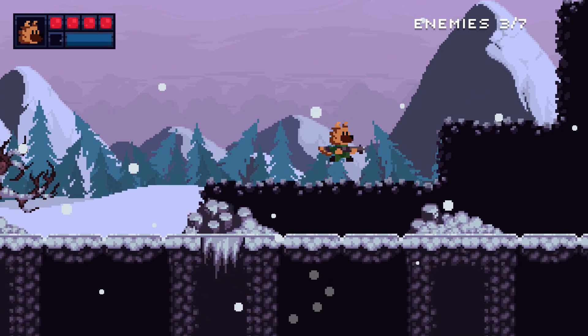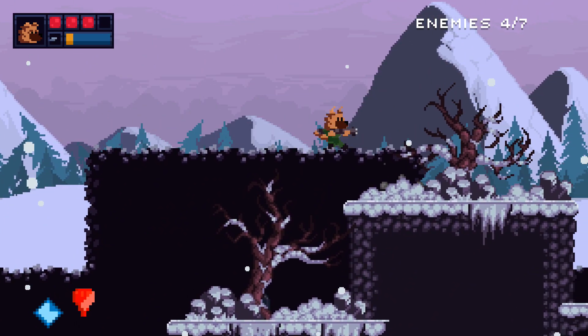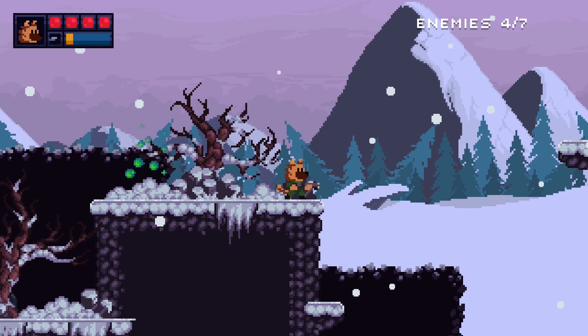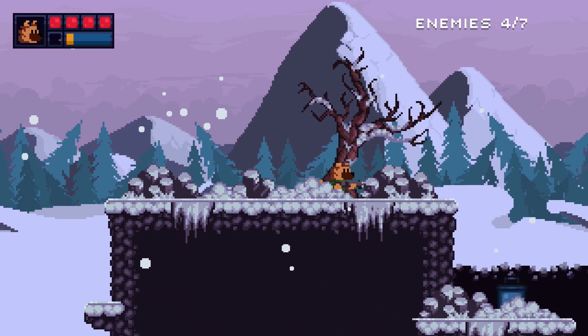Keep heading to the right until you get to your first string of enemies right here. Take them out if you must, because you need to complete the level. Jump up here. You are going to need the wind blowing to the right for this. You want to catch the wind and then make one big jump to land on this platform.